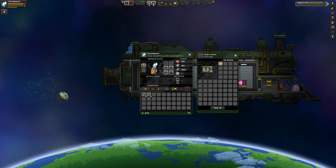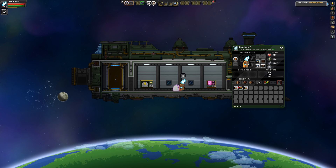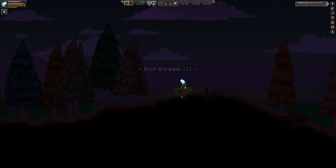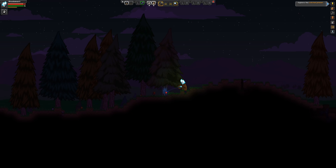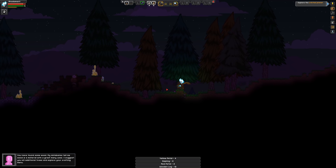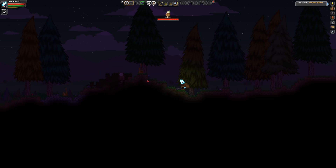On survival mode, if you die you do respawn, but you'll have to go get all the items that you drop. It is advisable that you try to stay alive. The same rule applies here as in a lot of other games: don't dig straight down — that's going to hurt in a lot of instances, it's very dangerous. So as you can see, it is a nice forested terrestrial planet. Some of the creatures you will find will be hostile, some won't.